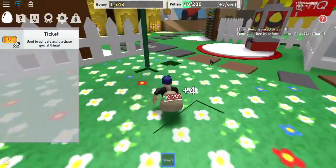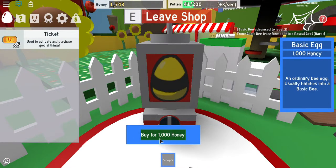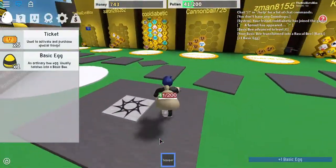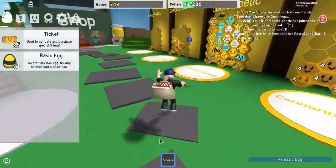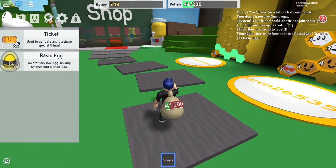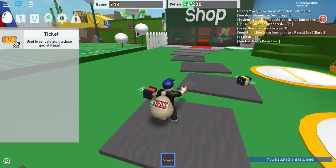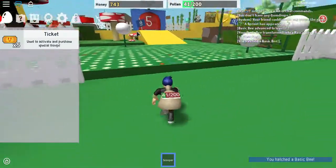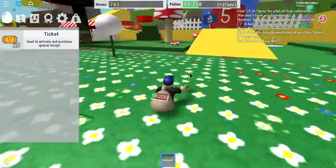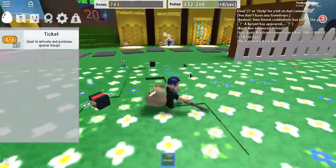How much is an egg? Oh, I can buy another egg! I'll just plop my egg right there — basic bee. So now I have two bees. There's my Rascal Bee right there, he's the red one, and my basic bee is the yellow one.